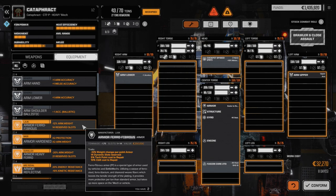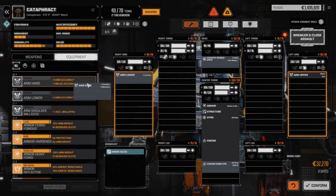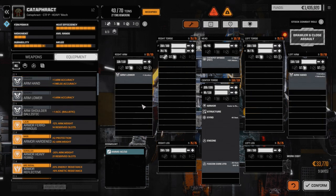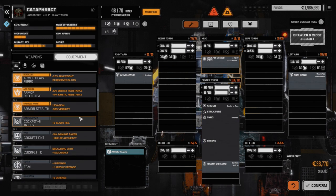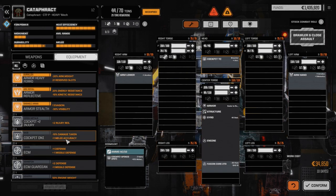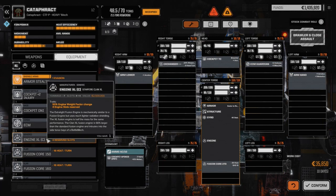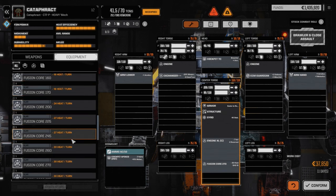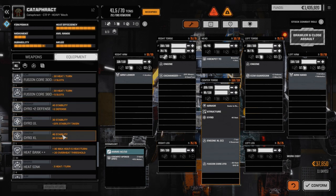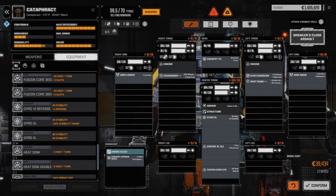Let's grab the stuff we know we're going to need. We need an arm hand on the other side — the ballistic weapon hardpoint is in the torso, which is better. We need the TC cockpit instead of the spiked one. We want to put the ECM in. Definitely going to need the exchanger, so let's drop that in. Clan XL engine definitely needs to go in. We have a regular XL gyro — I want to throw in the heat bank.